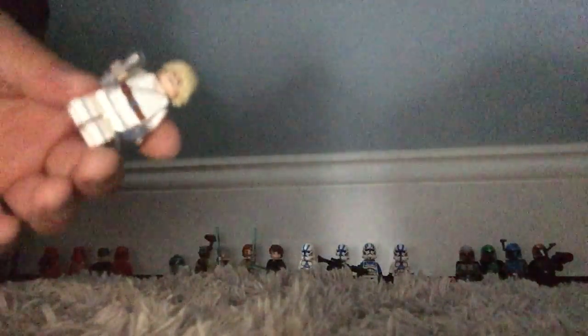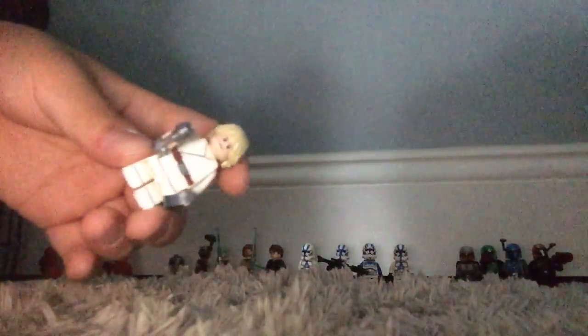Next up on the list we have Luke. He's holding some binoculars and his lightsaber, wearing his regular Tatooine robes with the long hair you see in A New Hope. He also came in the Obi-Wan's Hut set.